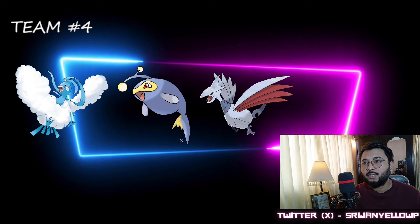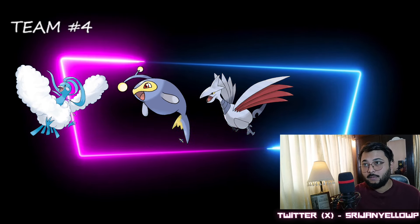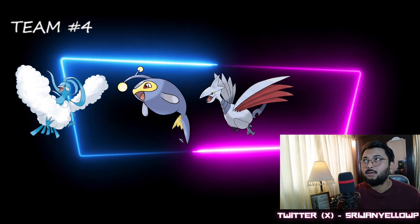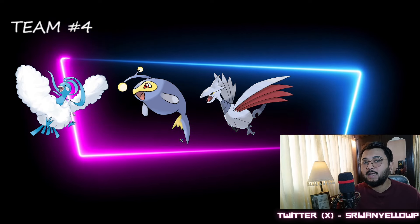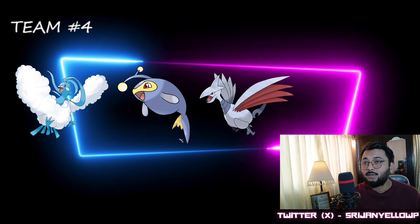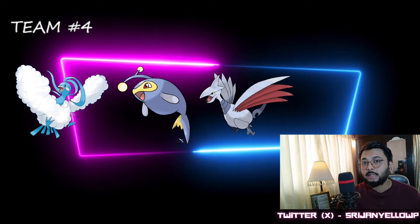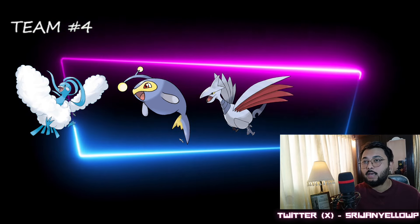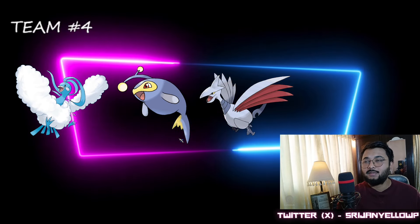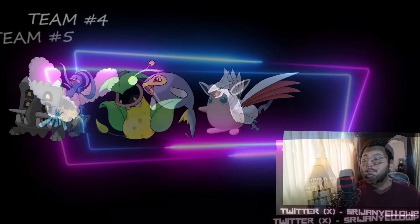If you find Azumarill in the lead against your Altaria, safe swap to Skarmory rather than Lanturn. If you find Dragonair in the lead, shield once and win the lead. If you find Lanturn in the lead, Altaria is part Dragon type so those electric attacks are neutral — you can do pretty good there. Overall, except for Bastiodon, this team is going to be pretty good in Great League this season.